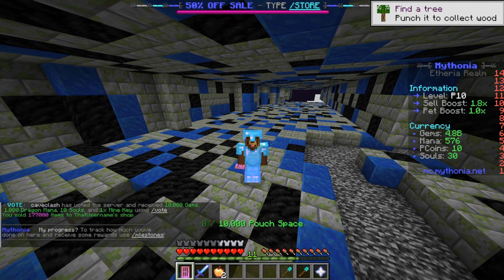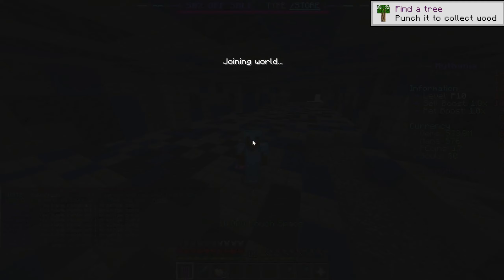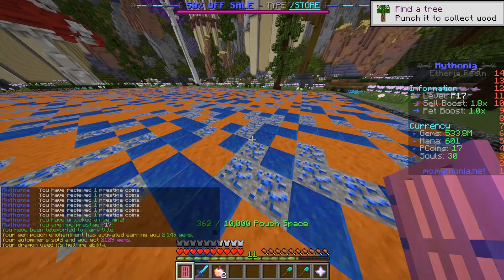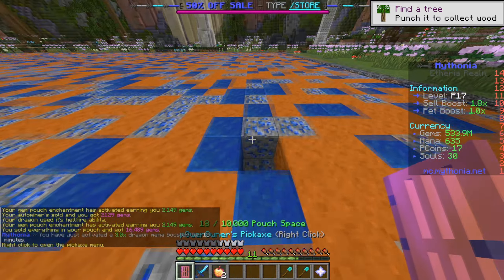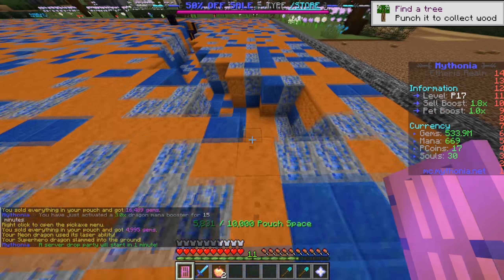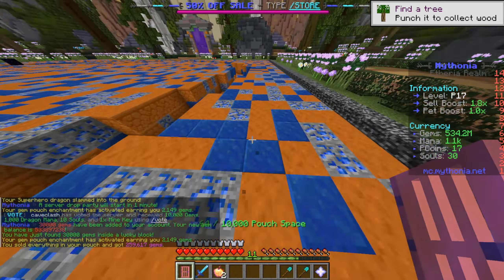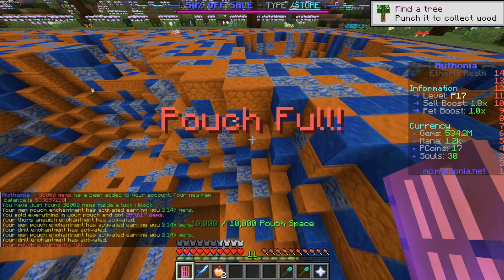Let's do slash max rank up, boom, and let's go to the new mine. We are now at Prestige 17, which is pretty good. Now we're going to go ahead and mine, but we have something special — we have the mana booster. Let's activate it and we're going to be mining for 15 minutes to find out how much mana we're actually going to be gaining. I hope the numbers are good so we can quickly sell the dragon mana back and try to prestige again, because today I want to see how far we can get.